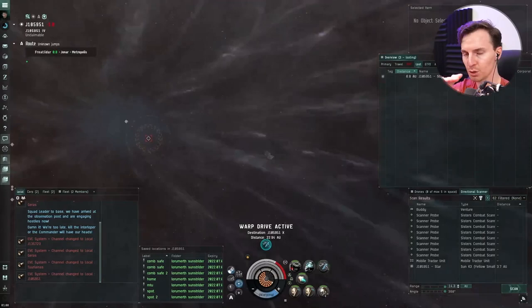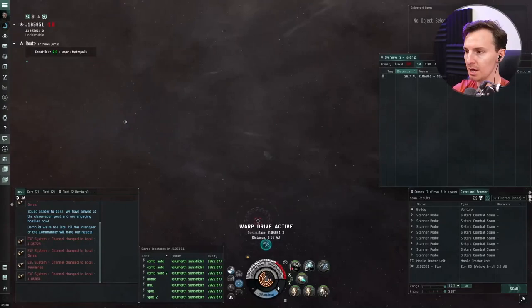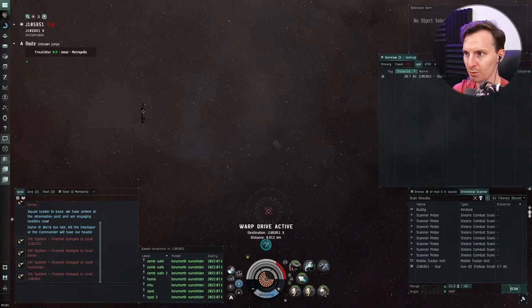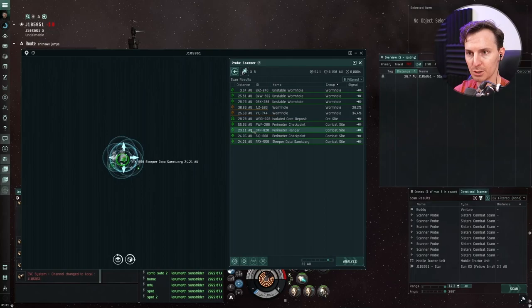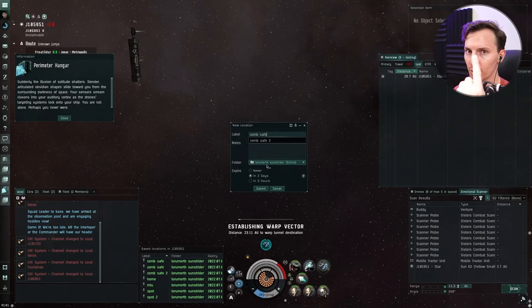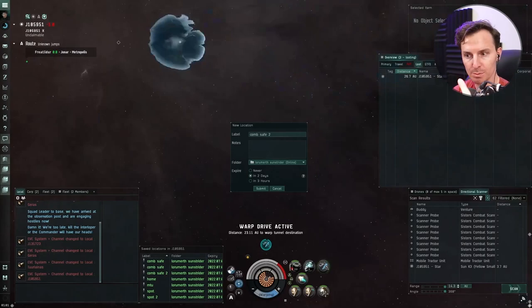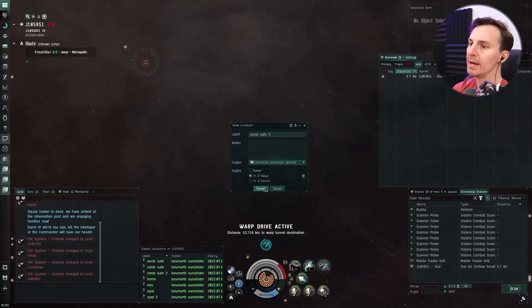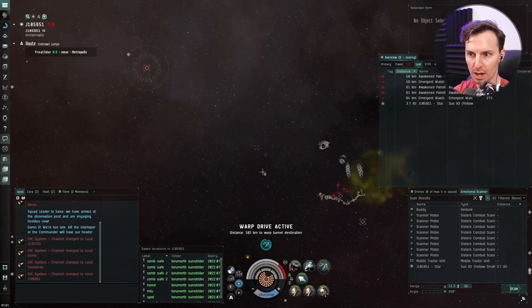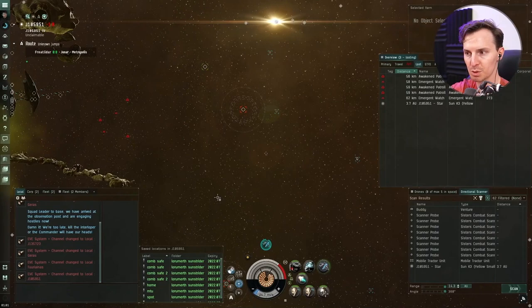Get two combat safes — this is important for a couple of reasons. If somebody comes at you trying to gank you, you just warp to the combat safe. It doesn't use much cap, and the farther the warp is the more cap it costs, so having a nearby safe is ideal. It's easy to click on and right there in your UI. With two combat safes, if sleepers are pushing you hard, you can align to combat safe two from combat safe one and just keep going back and forth. Are you in trouble? Go to the next safe, get your cap back, get your armor back up. You can also mark data sites on the map.